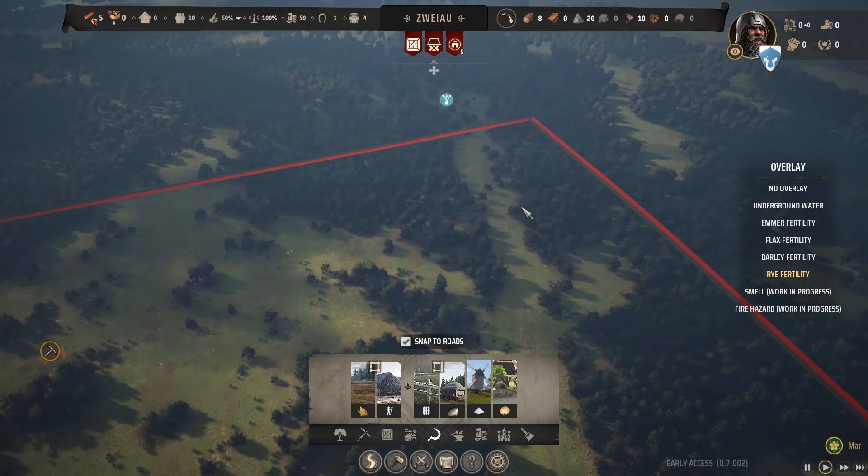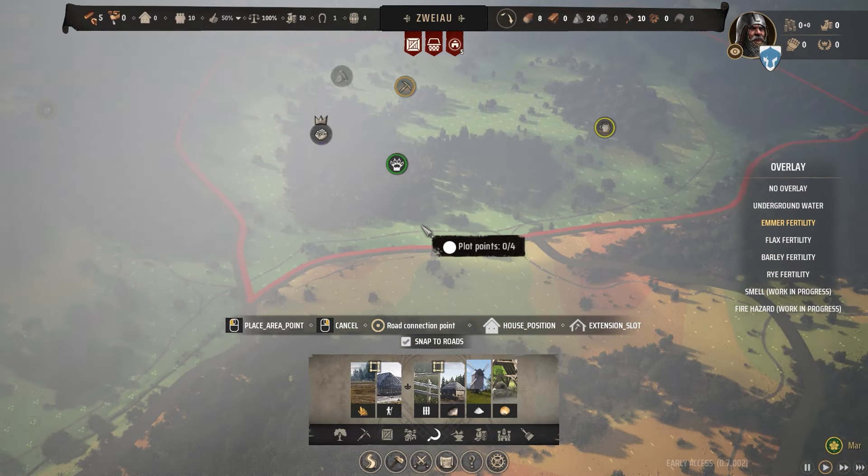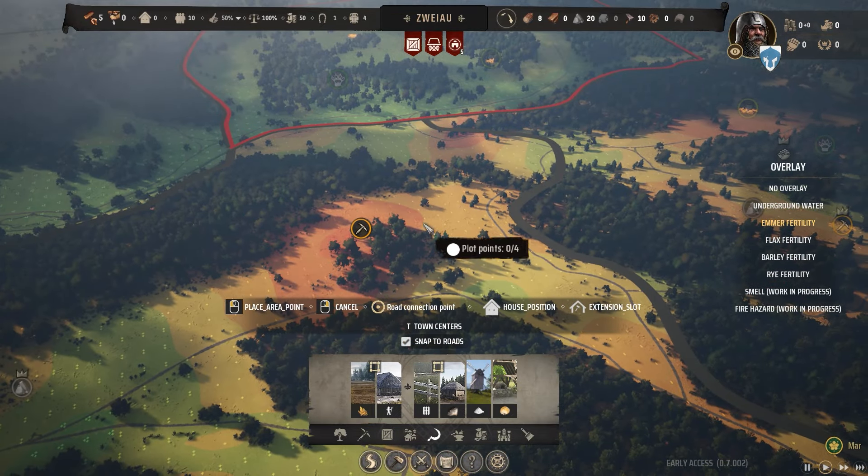That's why rye is a good one. But you definitely want to be farming on green only — if you've got a map where it's mostly yellow and orange, you probably want to avoid farming and look to alternate methods. This kind of area here, you do not want to farm on.